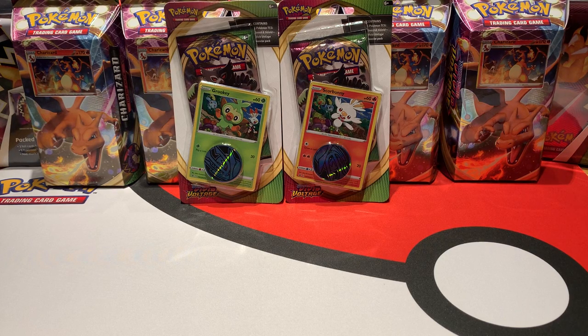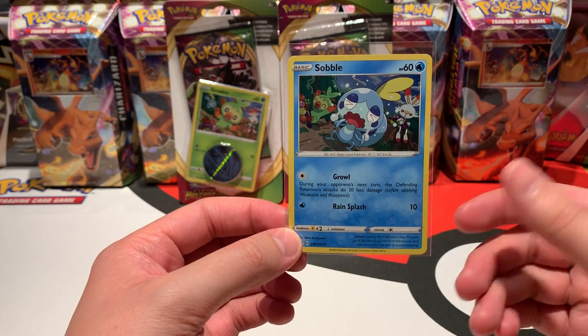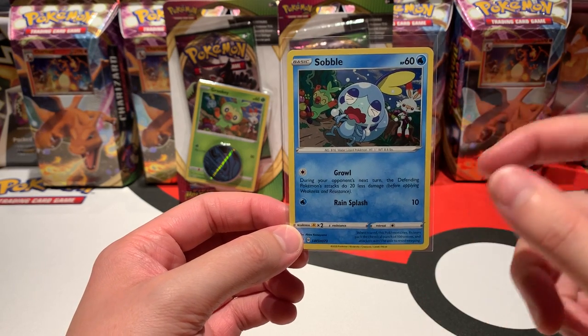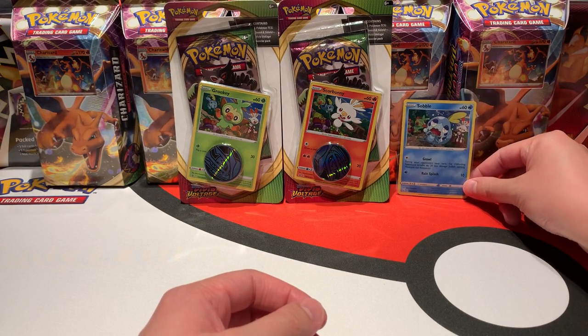Hello everyone, and welcome. In the back you can see the check lane blisters that we are going to open today. You have two of them — one with a Grookey promo, because I'm a very big fan of Grookey and a very loyal member of the Grookey army, and the second check lane is the one with Scorbunny. Each promo — you can see the other starters in the back — we already opened the three blister packs.